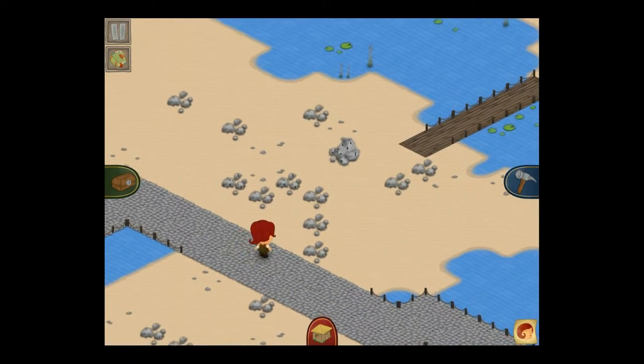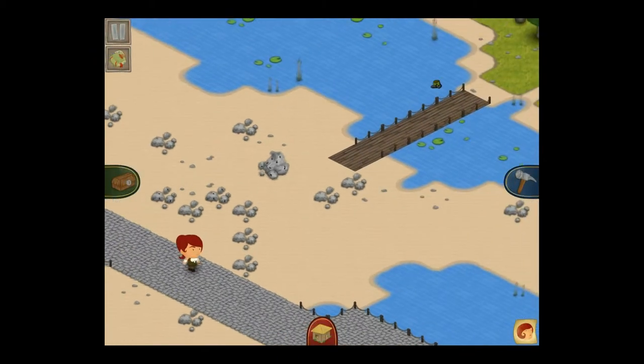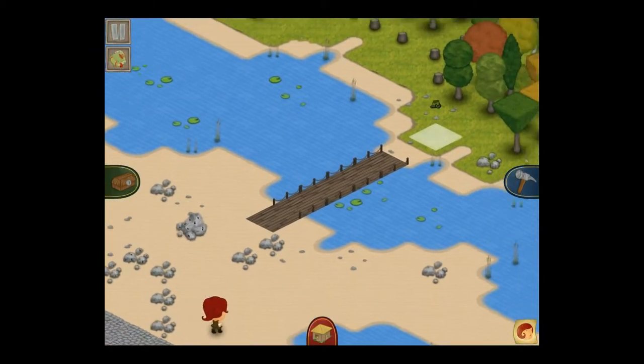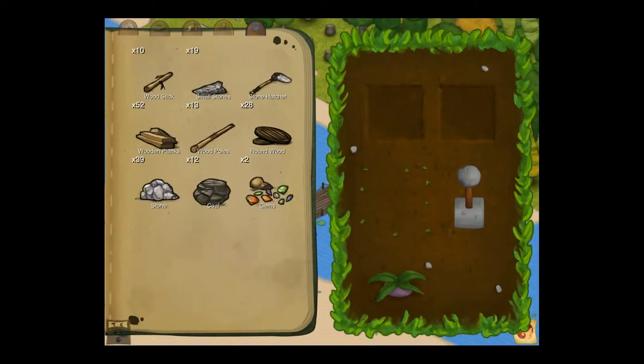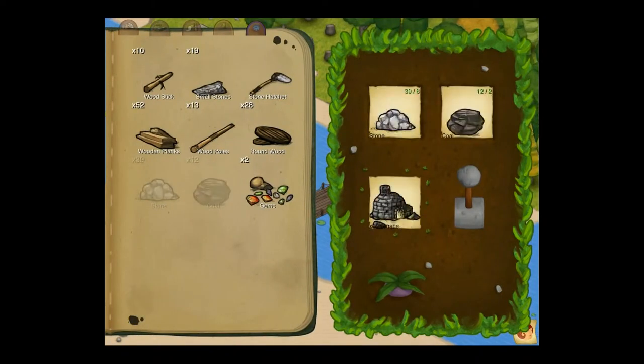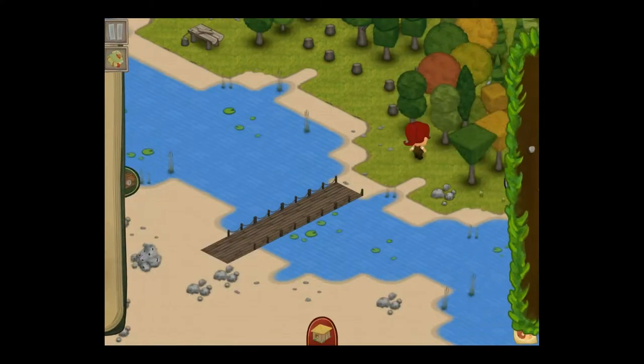We can build plenty of houses around here — I'll need to grab a little bit of wood to do that. If I ever have to travel any small distance, I'll usually use the time to do a bit of crafting. In this case I can get a furnace ready and a stone oven while I'm on my way over to the trees.